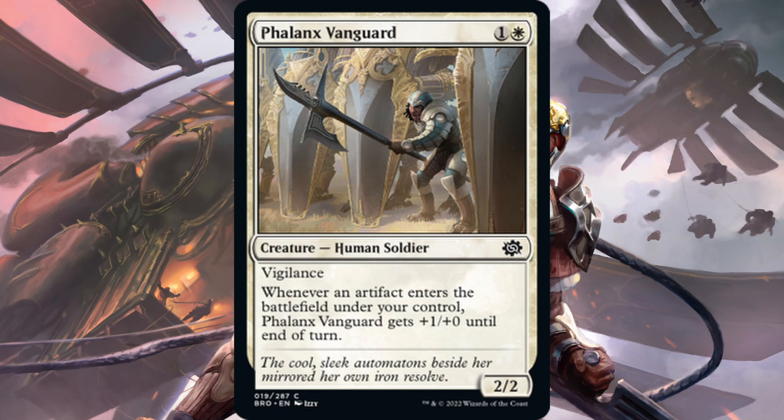Next is Phalanx Vanguard — one white, one generic for a 2-2 with vigilance, a human soldier. When an artifact enters the battlefield under your control, it gets plus one, plus zero till end of turn. There are a lot of artifact soldiers being made in the form of tokens. It's a fine limited card, but even if it becomes a 4-2 or whatever, it's easily chump-blocked and killed. The vigilance makes it a little better, but I don't think it's going to be constructed playable.